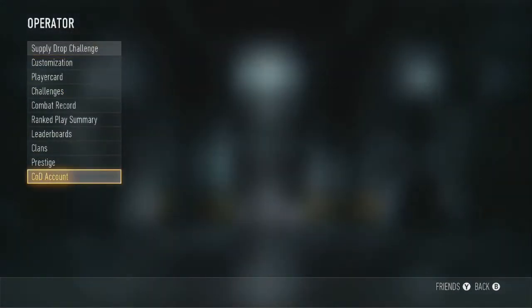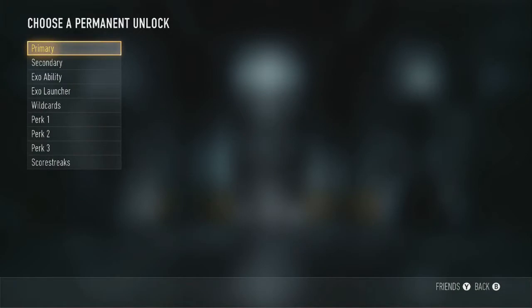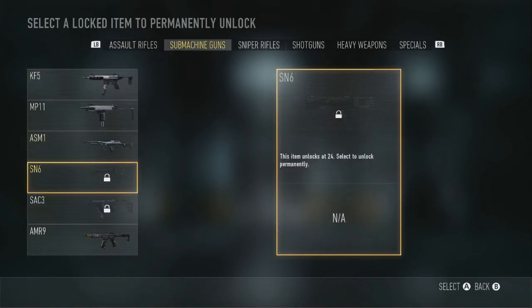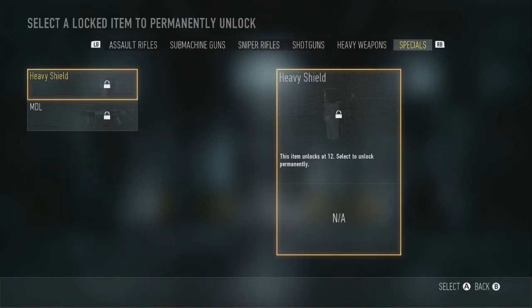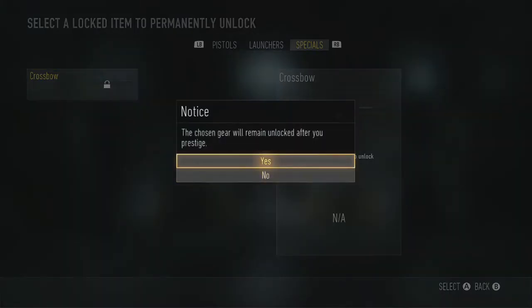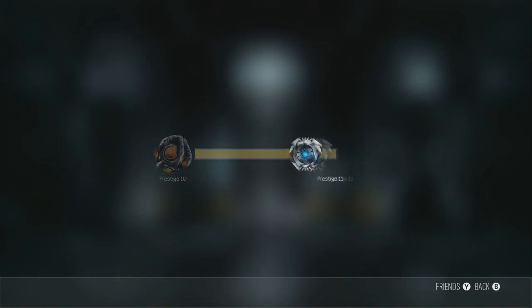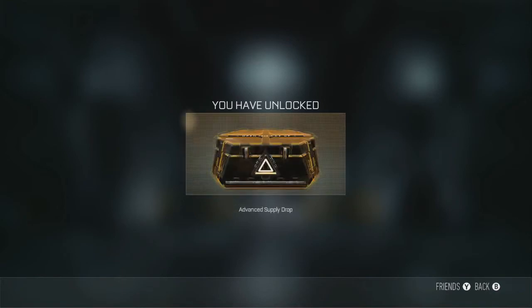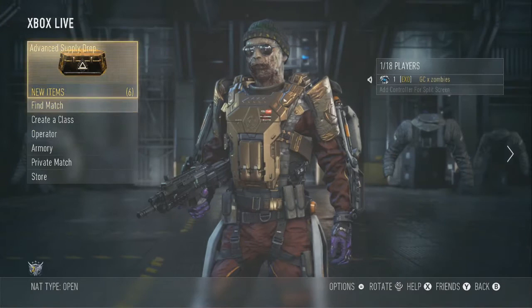I'm going to go ahead and prestige. Entering prestige, more info, choose permanent unlock — let's just go with... let's do the crossbar, fuck it. There you go. Entering prestige, new calling card, advanced supply drop. Okay, so we've entered the prestige.